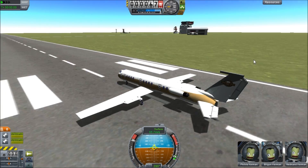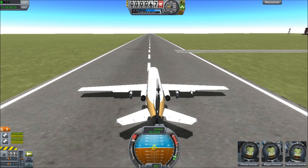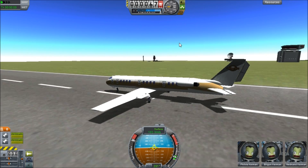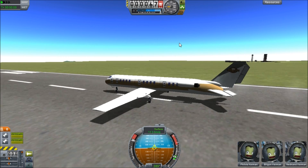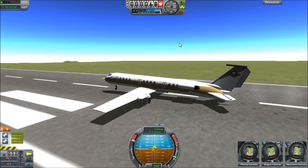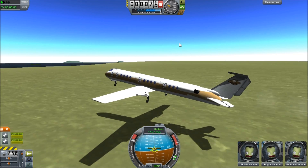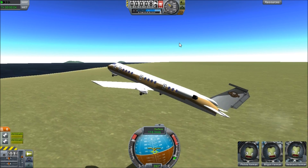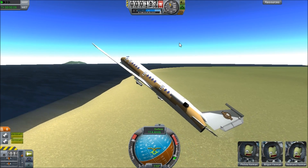I finally fixed it. Somehow my landing gear wasn't really aligned that well. So let's try and lift this off right now — we should have enough speed to do this. And there we go! We've got ourselves a nice airliner.